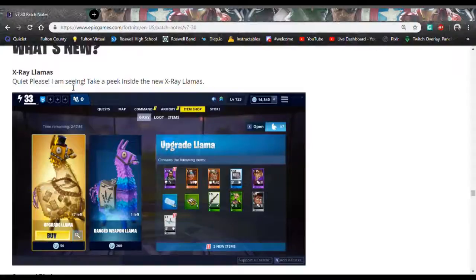We now have X-Ray Llamas, which C-Bot has kindly brought into the store for us. For any type of llama that you open up with V-Bucks, you can now see what's inside it beforehand, and you can see it in this picture here.